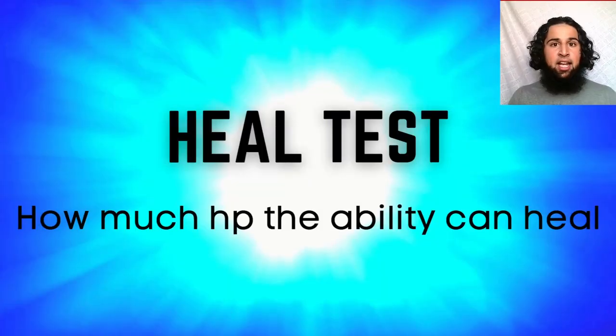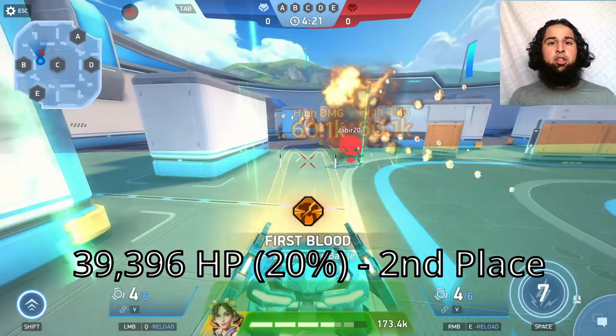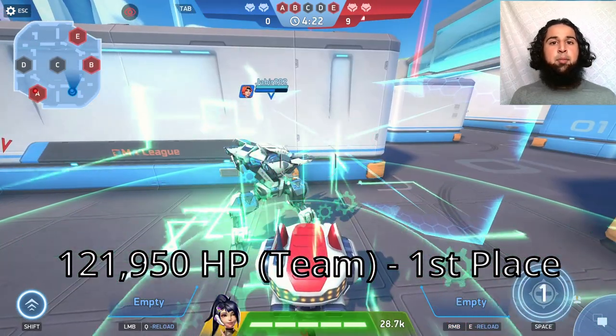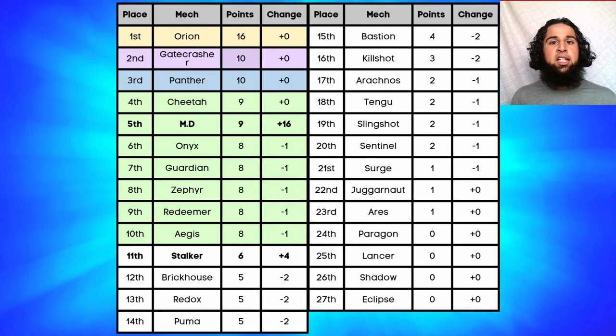Next the heal test, ranking by how much HP the ability heals. Stalker's ability heals 20% of his HP per kill — fully maxed that's 39,000 damage healed. MD heals himself 61,000 HP and his team 122,000 HP. MD gets eight points and Stalker gets four points.